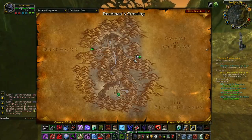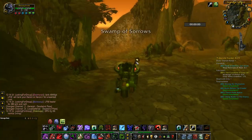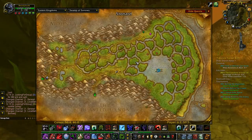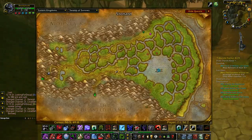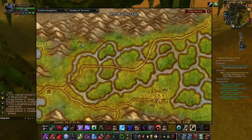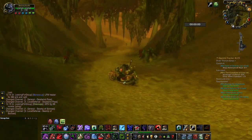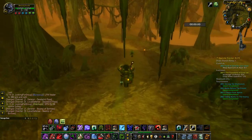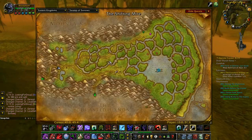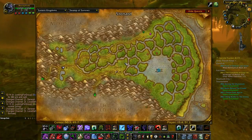Swamp of Sorrows is for levels 35 to 45. You don't have a lot of quests to do here - you can pick up one or two. The neutral camp here is Stonard. As you can see, Alliance don't have a base camp here, but they will get one in the Cataclysm expansion.